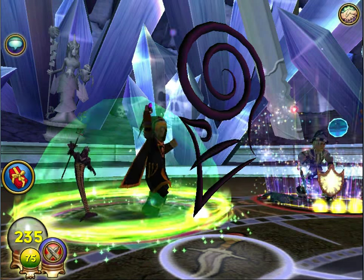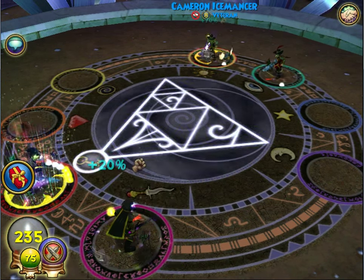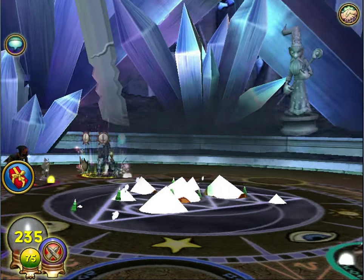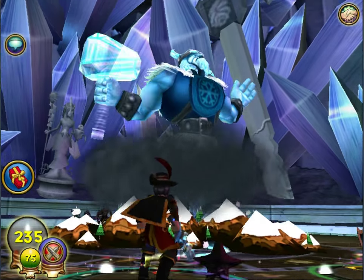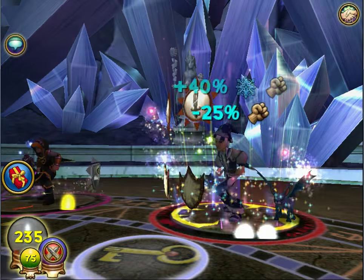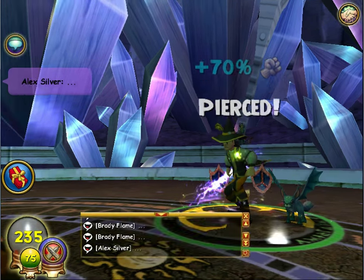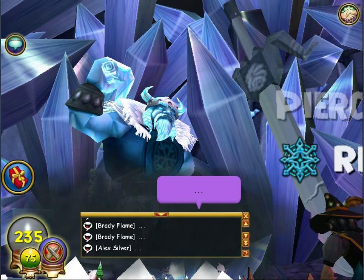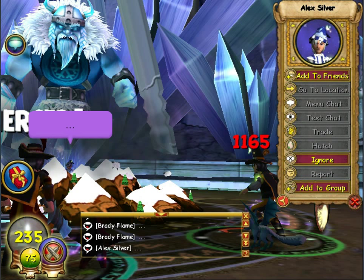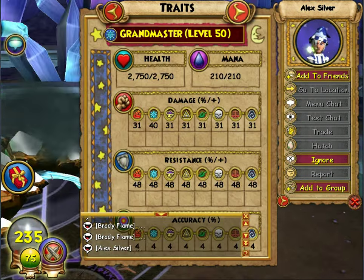I'm really glad I got an Ice on my team, as opposed to a Balance or Storm or something, just for quick match tourneys. Especially at Grandmaster, you do want to have a pretty defensive school. Ice is definitely the best school at Grandmaster. So stats, weaknesses — this should be good. GG. I'm going to actually check Alex's stats and see how good he is, how much damage and stuff he has. It didn't actually kill the Balance, but my Judge will kill next, so that's good.